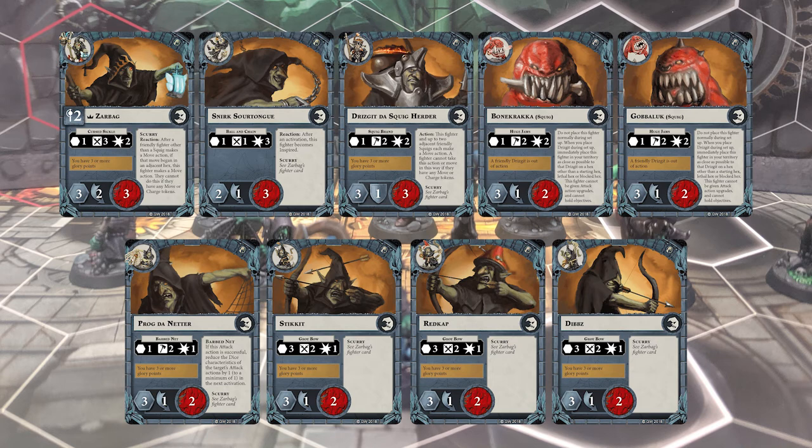Drizgit the Squigherder also has a nice scaling ability with his special action, which lets him and up to two adjacent friendly squigs each make a move action. The ordering is entirely up to you. If Drizgit is hiding behind his squigs and you really need him to get out, you can move the two squigs then him. Or if you're trying to free up a squig in the back, you can move him then the squig. It's a very powerful and helpful ability.